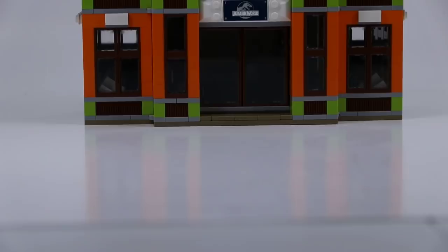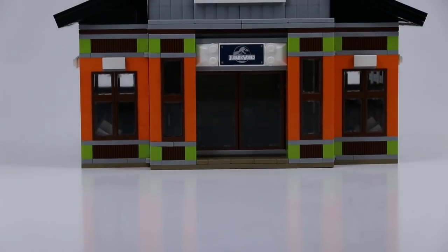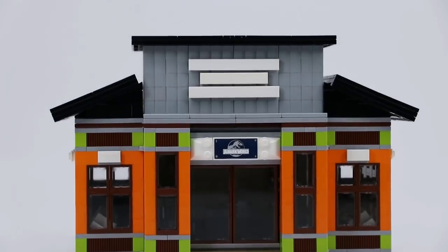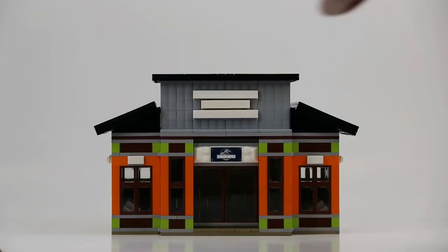Hey, what's going on guys, it is Jack here and today I'm showing you another mock. This one is my first Jurassic World mock in a long time and this is a gift shop. You'll see it's very vibrant, it has a lot of flashy colors, and that's because I wanted to make this exterior look very elegant.